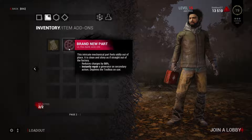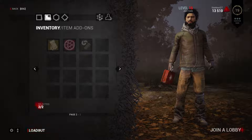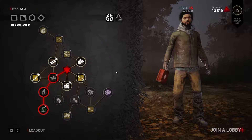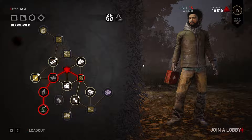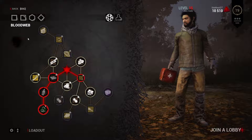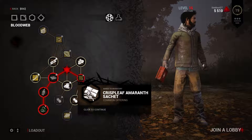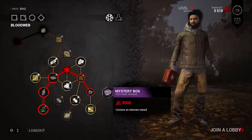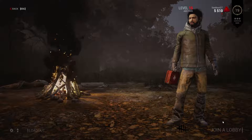That allows me to use the toolbox straight up to fix a generator immediately — very strategic. I have the points, let's use the blood web. I want to get to this mystery box. After you unlock a few things, this little smoky entity appears and takes over whatever's closest to it, moving down the line. The mystery box is a very rare reward, sometimes really cool add-on stuff. Anyway, let's get into a game and see what we can do.